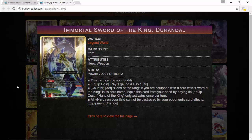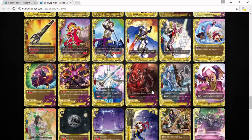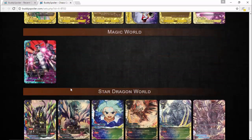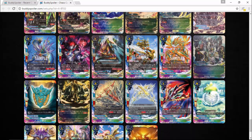You have to admire that Durandale artwork — it looks absolutely incredible. You've also got more toilet cards — you gotta have more toilet cards — and this poor Impact of Gal Belt getting dragged into the toilet. I don't even know how to describe that. So many cards. Also there are a few Star Dragon World ones I'd like to point out.